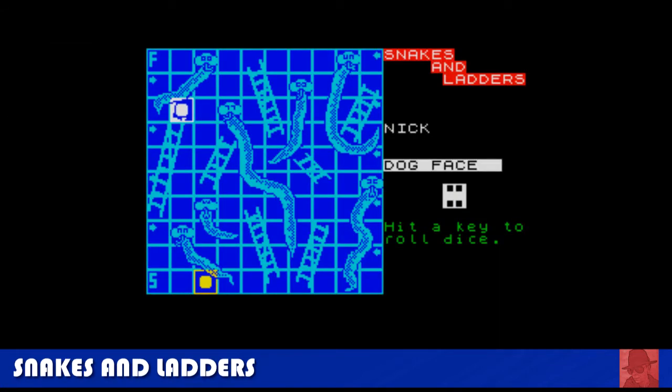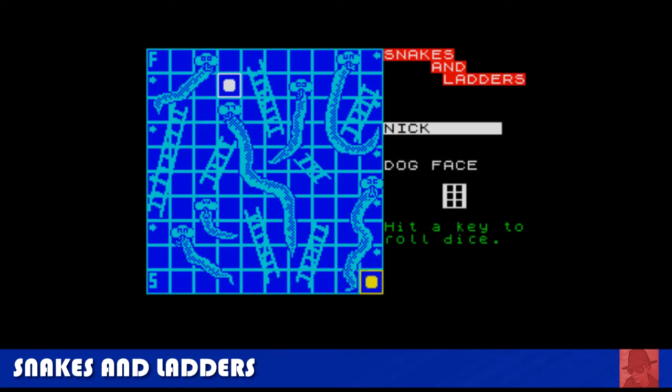Snakes and Ladders — we covered quite a lot of board games in this top 50. It does what it says on the tin. Throw the dice, go up ladders and avoid snakes. What's unique about this one is that when you get to a ladder, it asks you a question and you can only go up if you get it right. But they're the same questions — like 'who invented the radio?' The answers are Marconi and Hawaii, so it's only got a limited amount of questions.